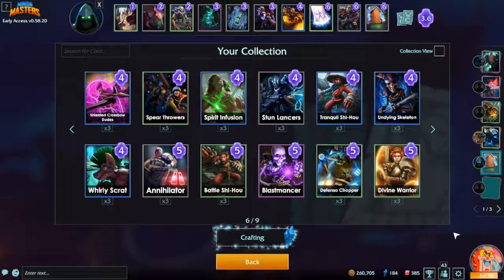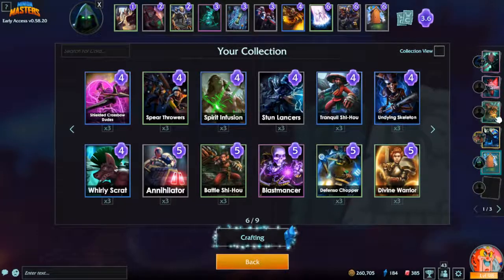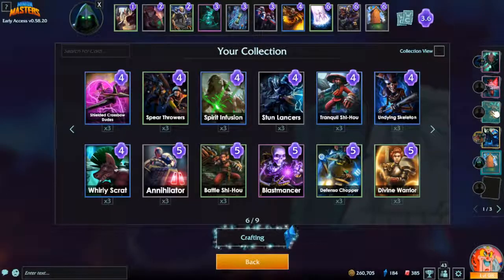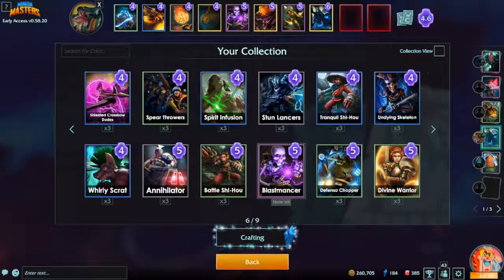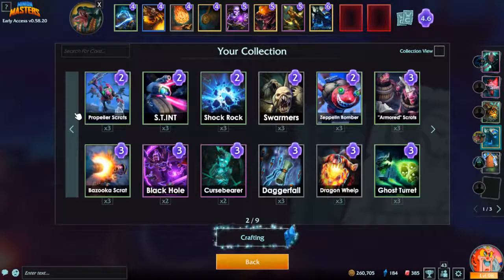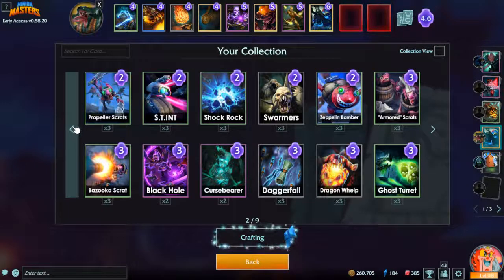Here's another deck I've built — got your boss killer and your AoE threat right there. Dagger fall is another AoE option I didn't have on the list — that's my backup for when fire imp isn't gonna get the job done. The cheaper version hits a good radius but won't kill a lot of things — it will kill a lot of weak things.